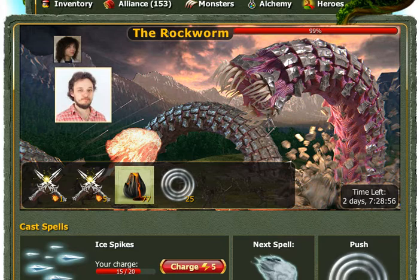We can fight with Titans together with our friends. This is me, this is my wife, and we fight the Rockworm together. We can attack Rockworm using several attack modes.